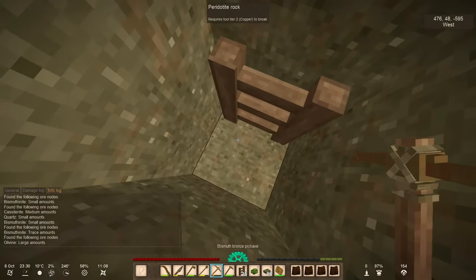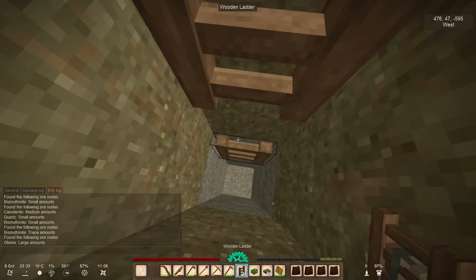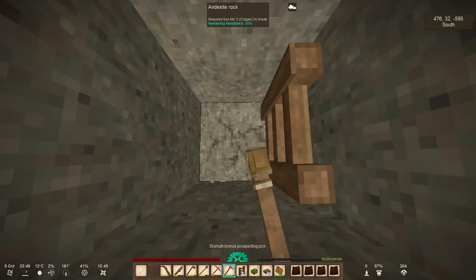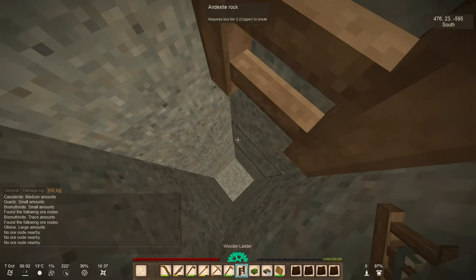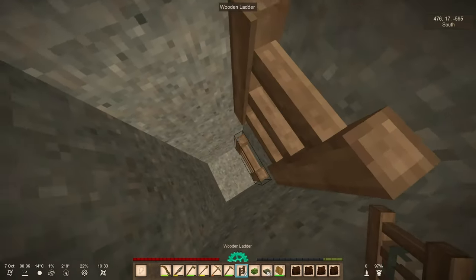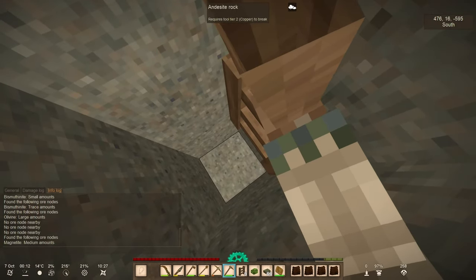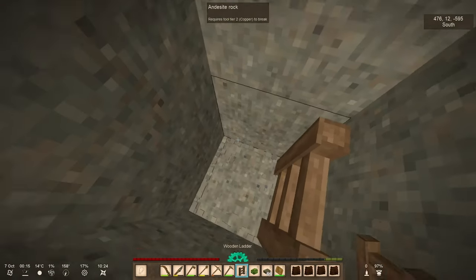Olivine is good to have — this place is full of olivine, we are in a peridotite zone. And of course as soon as I mentioned the peridotite, it changed to andesite. I probably don't have enough ladders to reach the bottom — just the bare minimum. No ore here, so I think we'll find nothing. But often it's like that when I'm prospecting for iron — I consume loads of ladders, and instead we found it: magnetite, medium amounts!